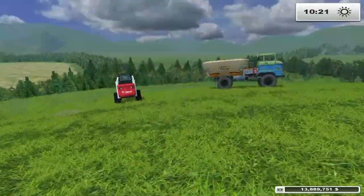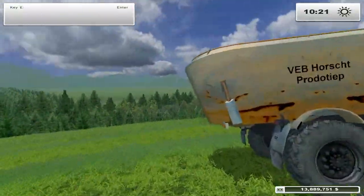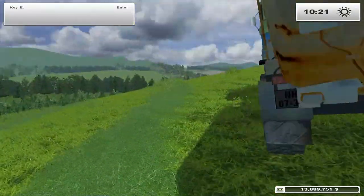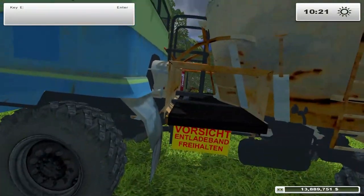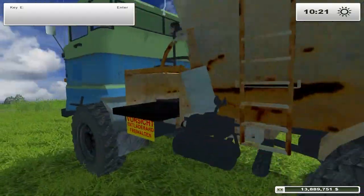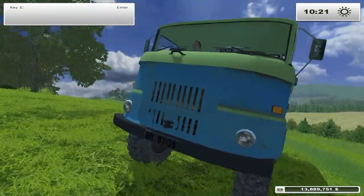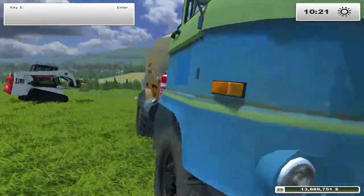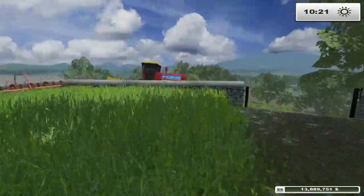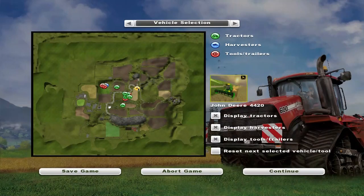I was just going to dump those in there, take it back to the farm, and I didn't really know what I was going to do with it from there. Actually, where does this unload? Comes out this side apparently. It is a rather nice-looking truck if you're looking for an older one. Anyway, let's go back and do a little harvesting here — we'll finish up the episode.